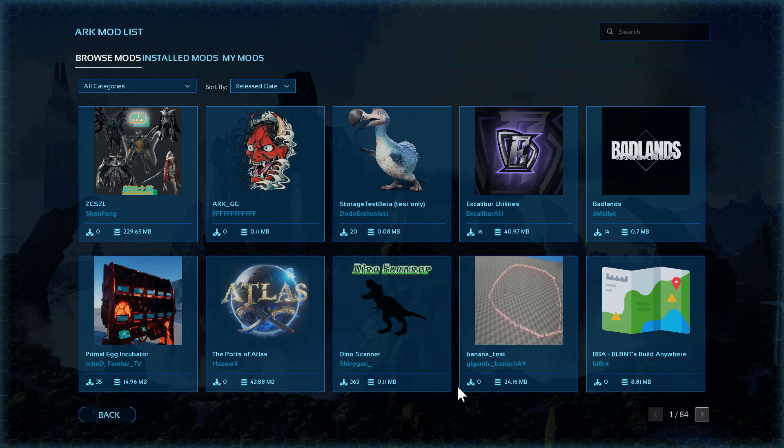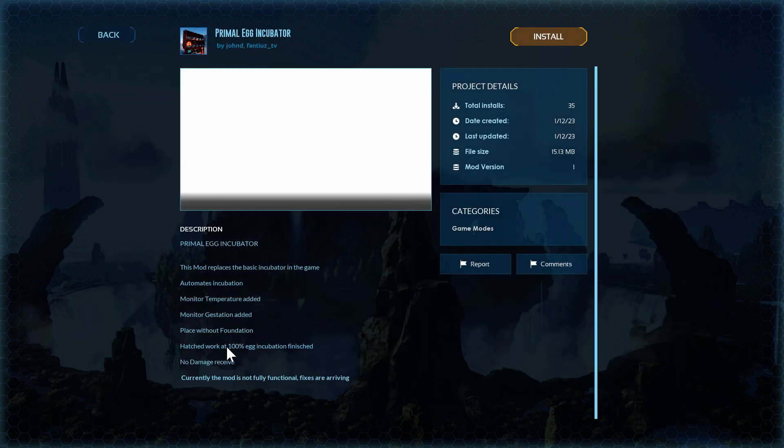Let's look at a couple of these mods. I'm going to go to the newest released ones — we're just going to cover a few of these. I'll just talk through a couple of these but let you guys check them out. Here's a couple more: there's a Primal Egg Incubator mod that replaces the basic incubator in the game with automatic incubation. You guys can read this stuff — I'm not going to read it all.